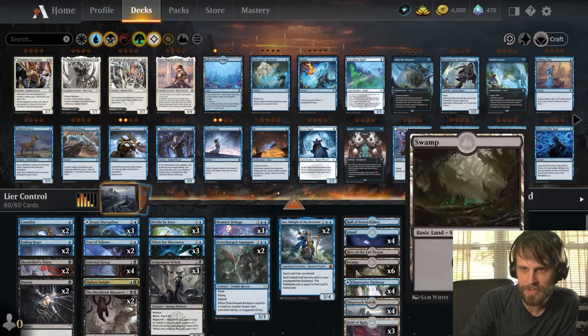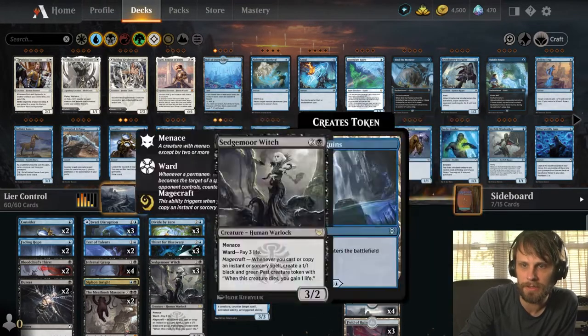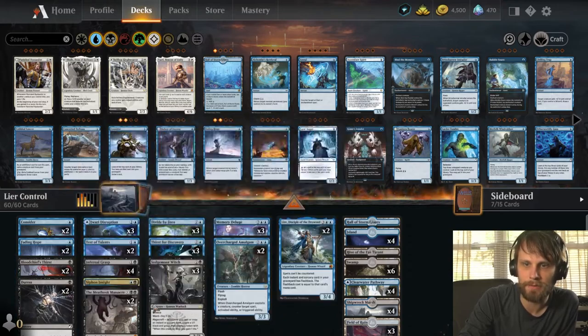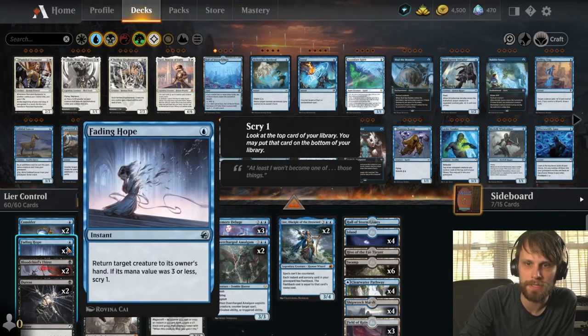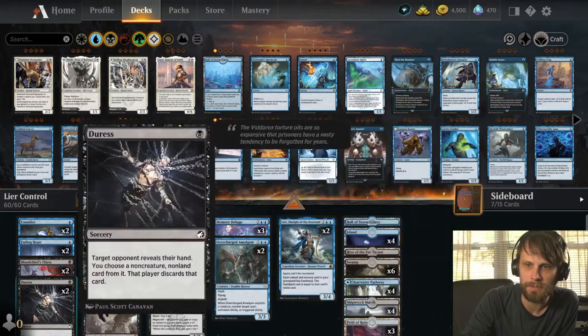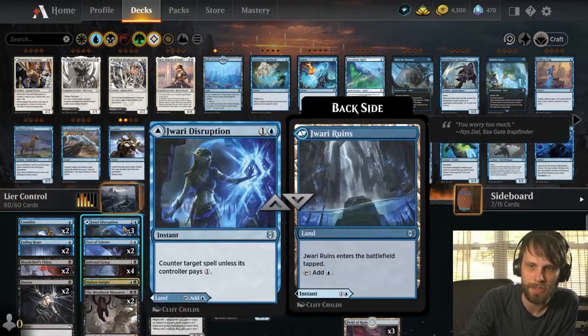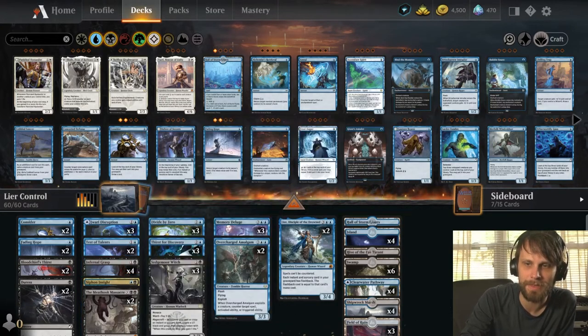It still focuses heavily on the Leer aspect. The idea is if you can get Leer down, you can actually replay a lot of your instants and sorceries, of which we've got quite a few in the early turns of the game. Consider Fading Hope, Blood Chief's Thirst, Duress — a nice way to discard the opponent's hand, especially if you can continuously replay it — Jawari Disruption, Test of Talents, Infernal Grasp, and Siphon Insight, all great options.